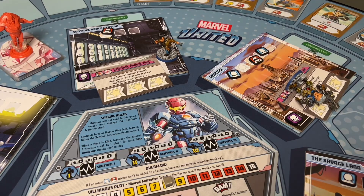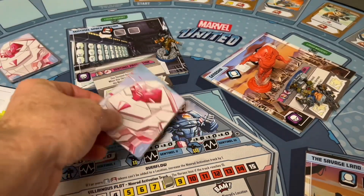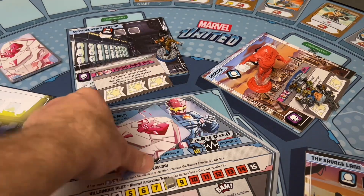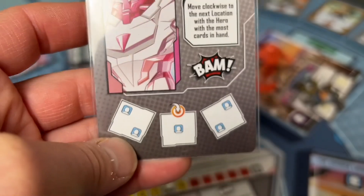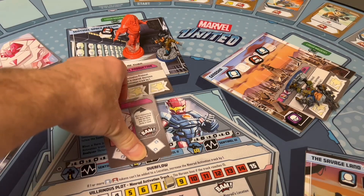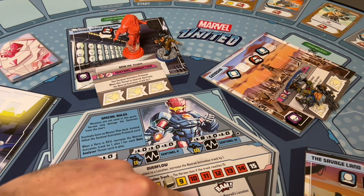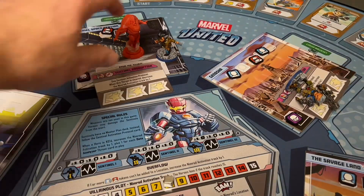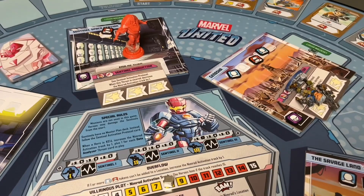Now that both Sentinels are destroyed, Nimrod hits the board right where the last Sentinel was slain. He draws his first enemy card and is always under pressure — we can only play two cards before his turn. The good news is we now have villain turns, so the ignore-damage card can kick in. Nimrod moves clockwise to the hero with the most cards in hand. He reaches Ridley, activating his BAM effect — one damage plus one extra because we're in the yellow zone. Ridley only has one card left, so she's KO'd and eliminated from the game.